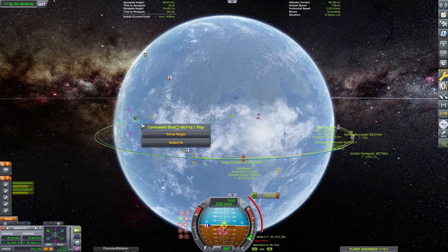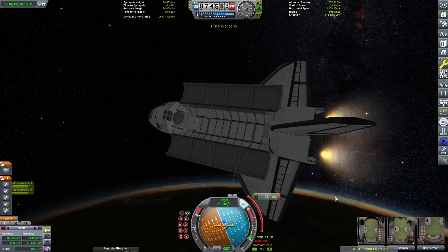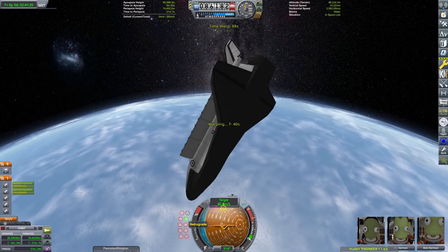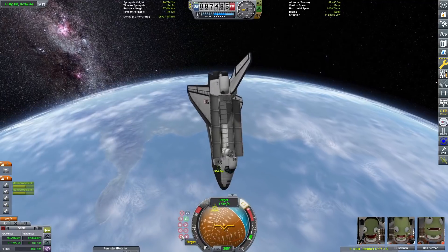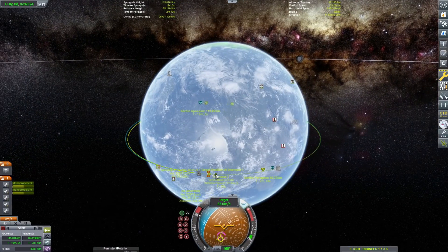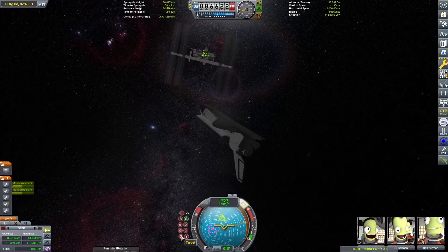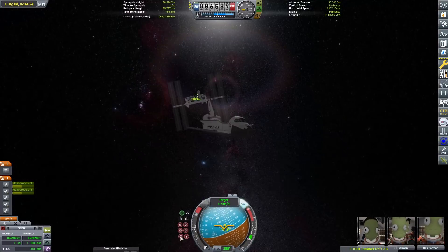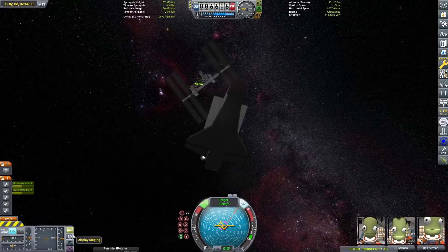Now we're going to do some maneuver node adjustments to get to our ISS. I originally really wanted to do a modded ISS, but those do not work, so I figured I'd just use my stock ISS. I think I have it accurate — the ISS changes so often with configurations and modules being added. I think this is accurate, though there are some people who probably know a lot about the ISS who might disagree in the comments.